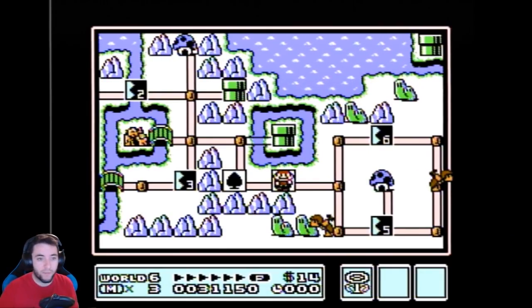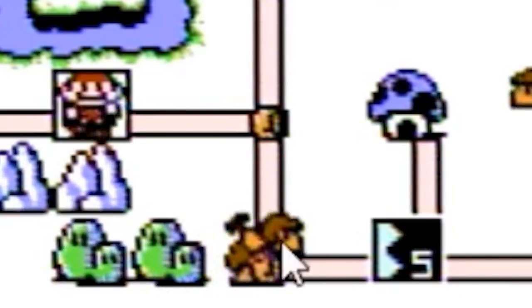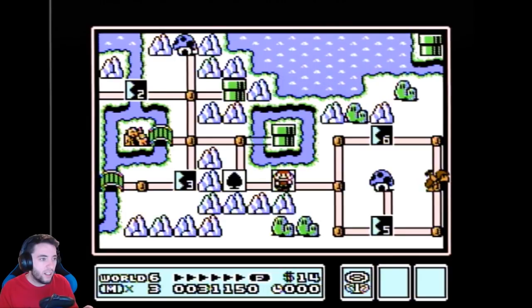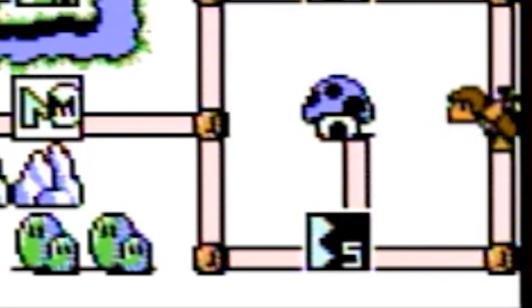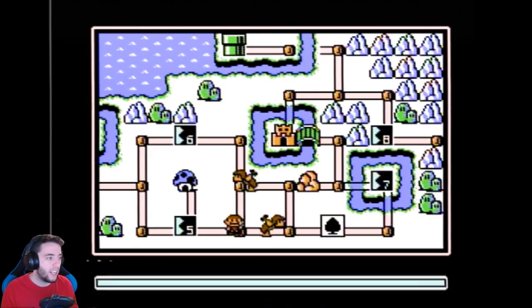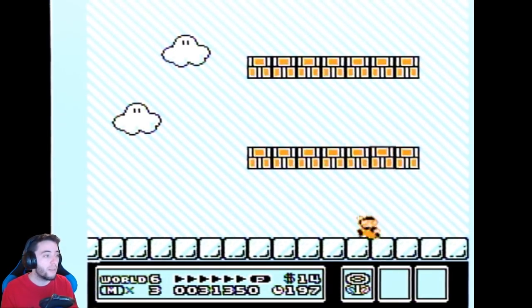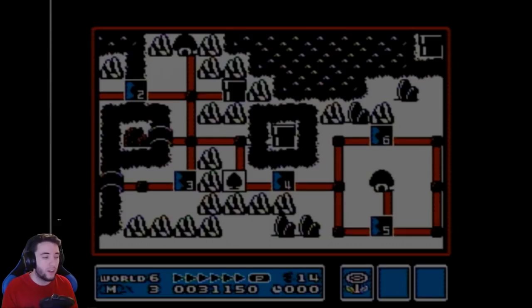This hammer brother right here stayed facing left, and this hammer brother faced right after his movement. Let's do it one more time — he faced instantly to the right, so we know that this one is the star. I can successfully guess every single time: this hammer brother is in fact the star because he was facing right.